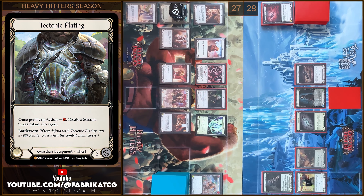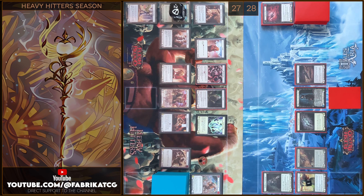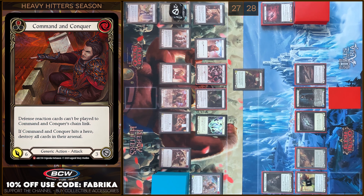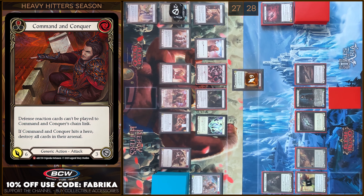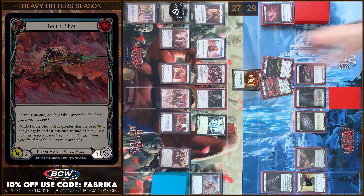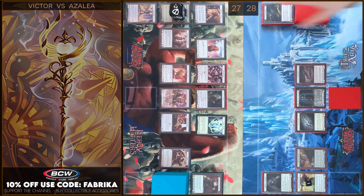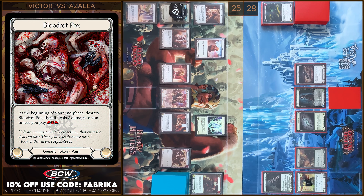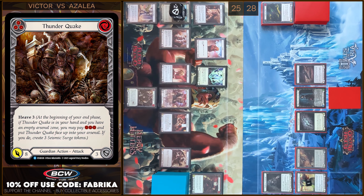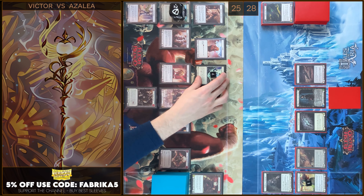First, I will create a Seismic Surge. I'm gonna pay — I have to float in. Let's check your Arsenal. I will float in — CNC in the house. Six damage. I'm gonna block six. Let's close this Combat Chain. Next, let's move to my End Phase. Destroy, destroy. I take two damage. Next, I will use Heave three ability. I'm gonna pay and I will create plus three Seismic Surge tokens. Now I have four. And that's all, passed on to you.